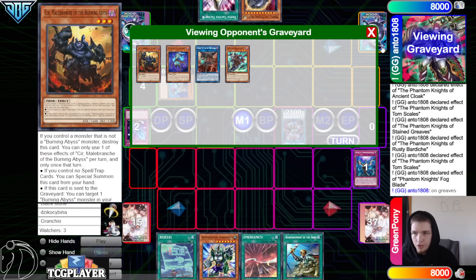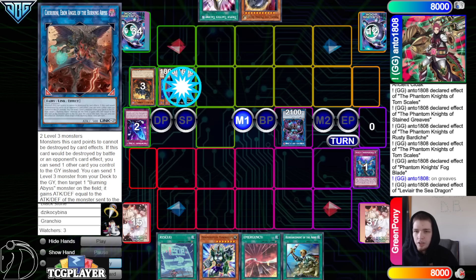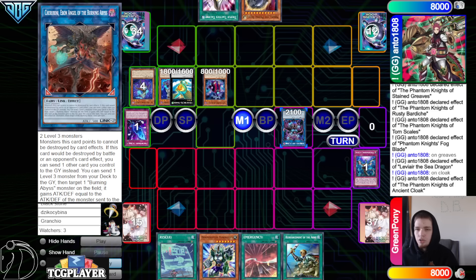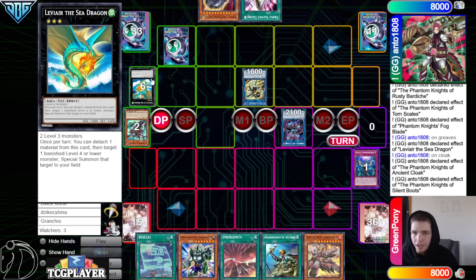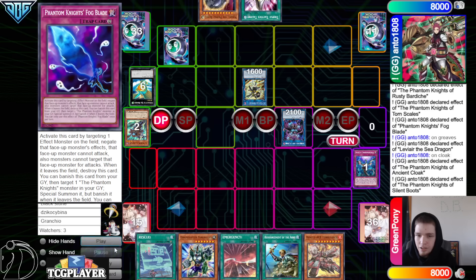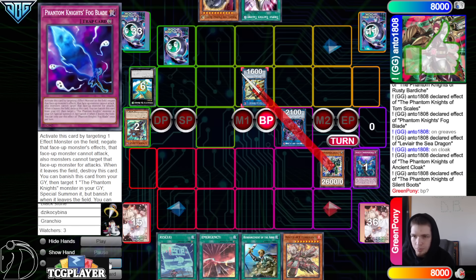Just using Fogblade there — why would you not Sear summon out Cherubini? I thought that was the whole point of doing it like that. Go into Levy or the Sea Dragon, Sea Dragon effect summon back out Ancient Cloak, Ancient Cloak on Rusty, make a gang 800, which also helps play around Pankratops. Then activate Boots, banish, go grab Fogblade. Link those off into SP, then set Fogblade pass. We could have just Sear summoned out Cherubini and left it on our field, and the opponent is forced to out it. Or we can SP banish Cherubini — that's guaranteed follow-up coming back as a Link 2 that can dump a level 3 from Deck to Graveyard. But special out Pankratops, Battle Phase, try to attack over SP.